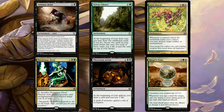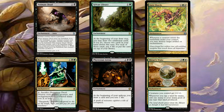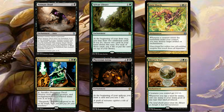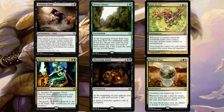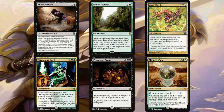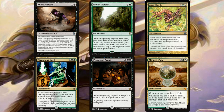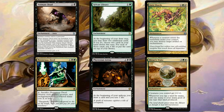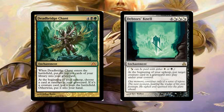For enchantments we have eight. Animate Dead is straightforward — two mana brings a creature back. Sylvan Library provides card draw at the cost of life. Aura Shards triggers off creatures entering the battlefield, giving repeated removal against artifacts and enchantments. Pernicious Deed is an amazing board wipe that keeps opponents afraid to develop their boards — especially powerful if you can recur it. Phyrexian Arena gives consistent card draw. Mirari's Wake doubles your mana from lands, a staple in Celestia colors.